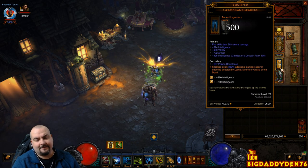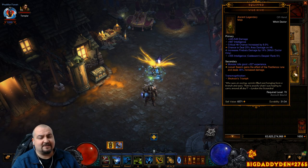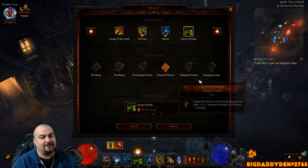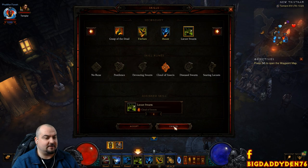For legs, we're using Swamp Land Waders — an extra fire damage increase. For the offhand, we're using the Vile Hive. This gives us 100% spread on any rune we want to use — we want to use Cloud of Insects with an extra 25% damage reduction.